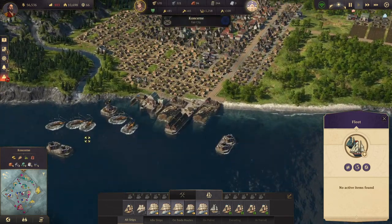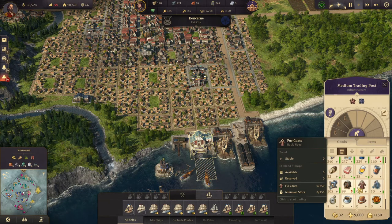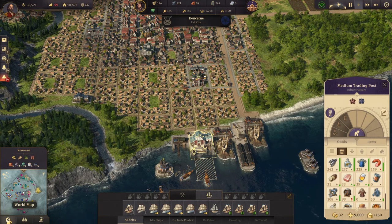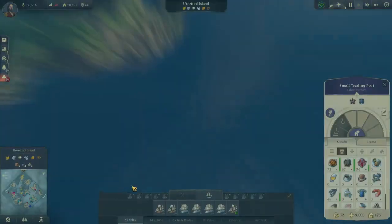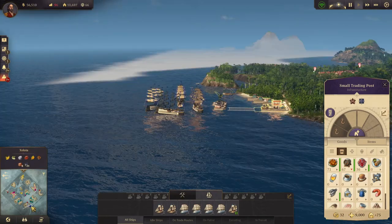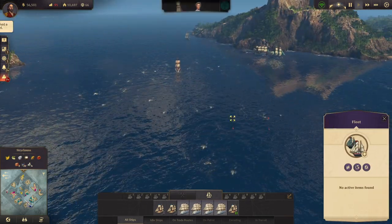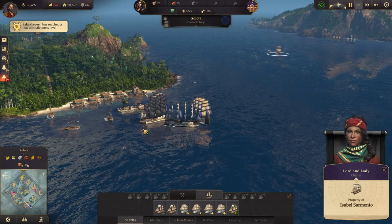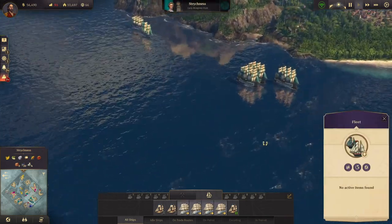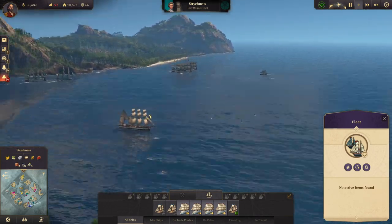We're losing a little bit of money - why is that? We have everything we need there. Maggie is coming over in the new world. Whoa - that's four ships of the line and a frigate. In that case let's just stay here for now.